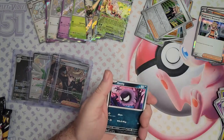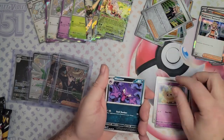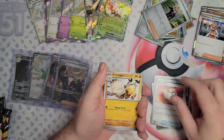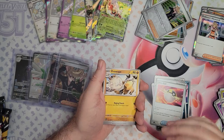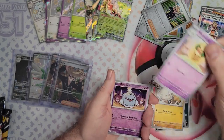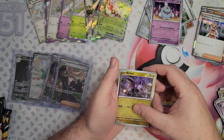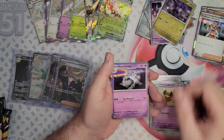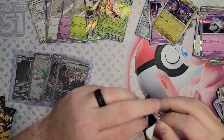My intention is to do a video every week — let me know in the comments what you want to see. At the moment I'm definitely concentrating more on 151 and anything Scarlet and Violet. Let me know if you want to see some other Scarlet and Violet stuff, base set, or some of the other sets. We've got another Houndstone — no Charmander in that pack though. Hey!